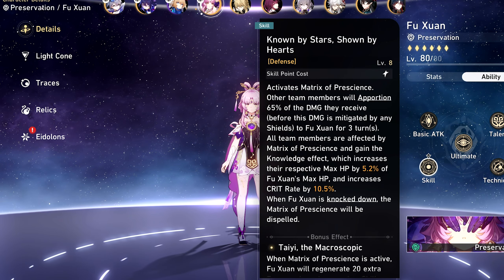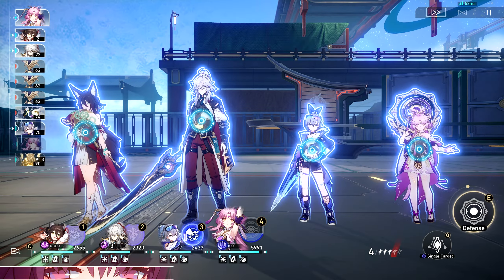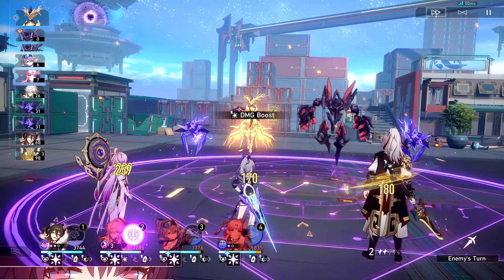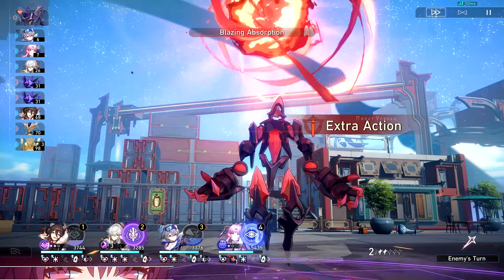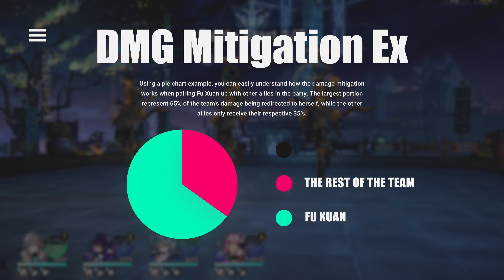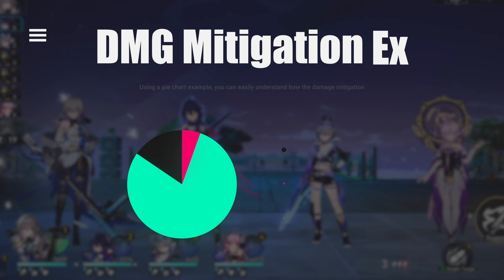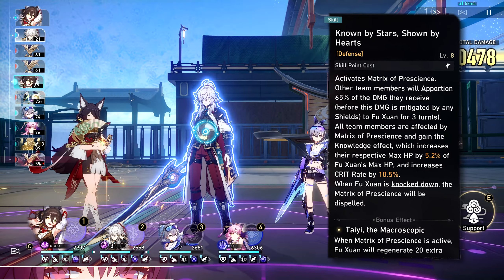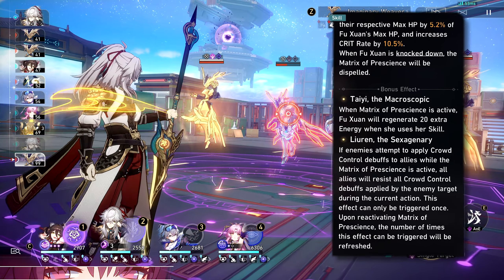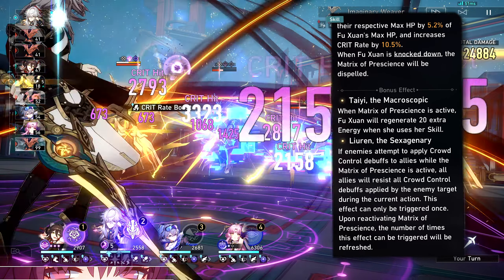Following Nova Burst is her skill, Known by Stars, Shown by Hearts. She'll immediately activate the Matrix of Prescience, which then takes the damage that would happen to the team and mitigates 65% of that damage to herself. In the simplest way to explain this: if an enemy does 100 damage to your Seele normally, then you put Fu Xuan on the team, now Seele only takes 35 damage while Fu Xuan takes 65. Of course there are still factors of damage reduction built into the skill and talent that will reduce that 65 even further, so this is just a basic example of how you should understand what mitigation does.